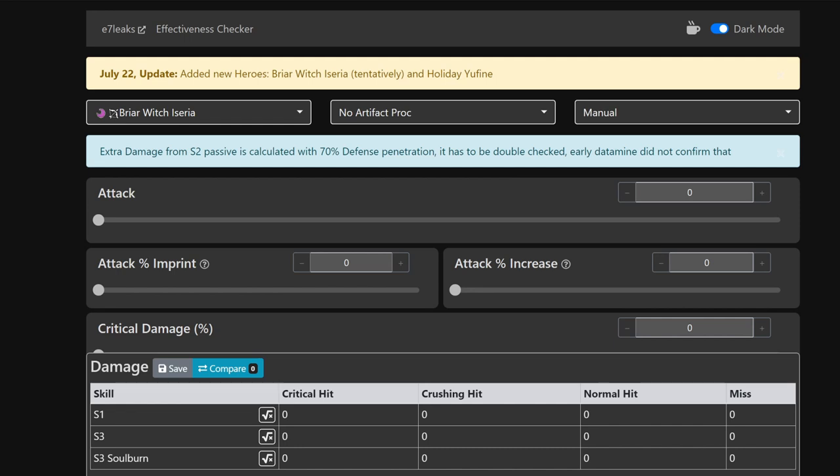It's actually Rengar's Drink and Uberius Tooth combined because it affects all of her stuff. We got the numbers for it and the data miners pulled it all out. Her modifiers actually look pretty decent compared to Holiday Yufine, and I think they serve completely different purposes.